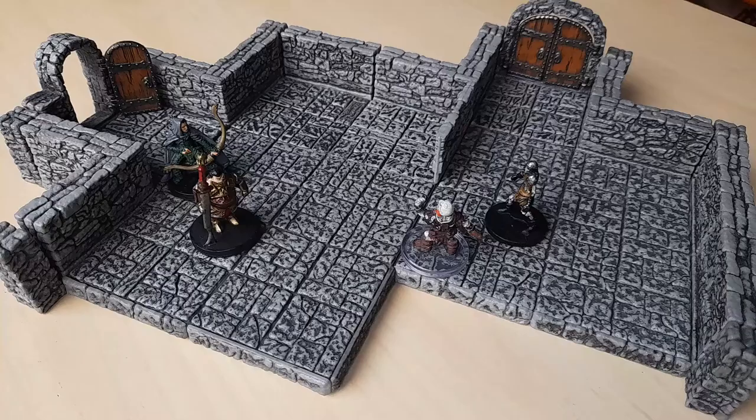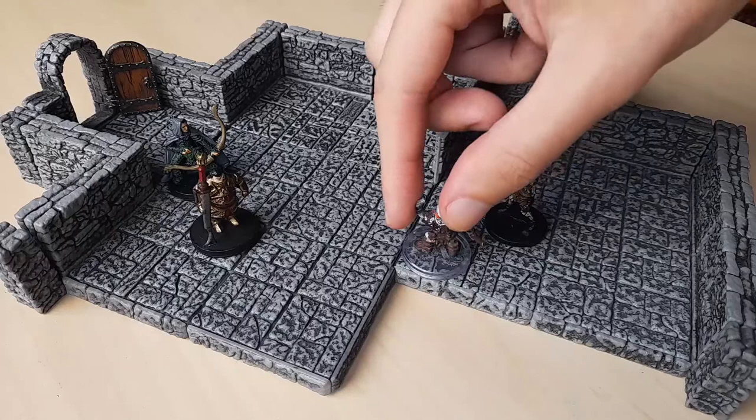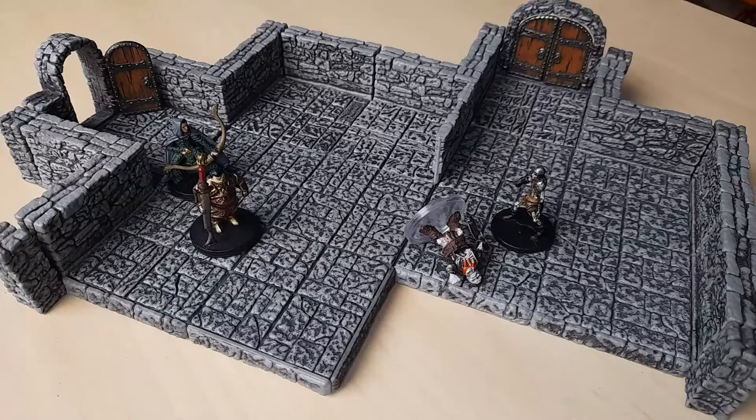However, now it's the skeleton's turn again, and the remaining monster identifies Eldar as a threat. It moves towards him and attacks. The DM rolls a total of 13, which happens to be exactly Eldar's AC. This means the skeleton's attack barely hits, so Eldar still suffers damage. The DM rolls a total of 8 points of damage, which means Eldar is down from 9 HP to just 1.